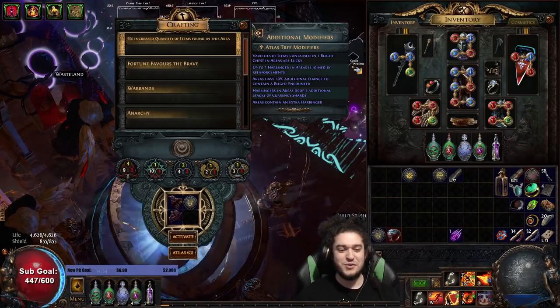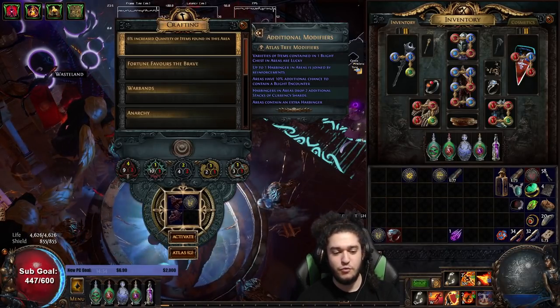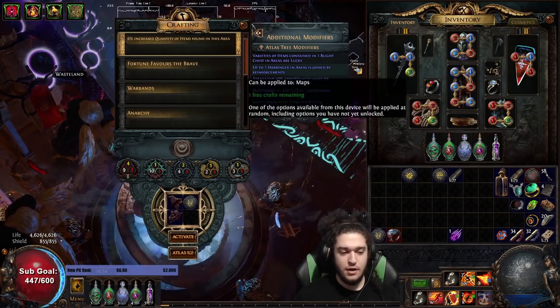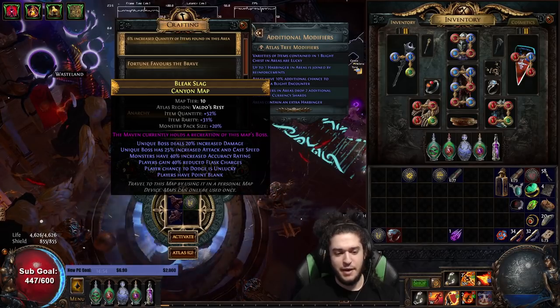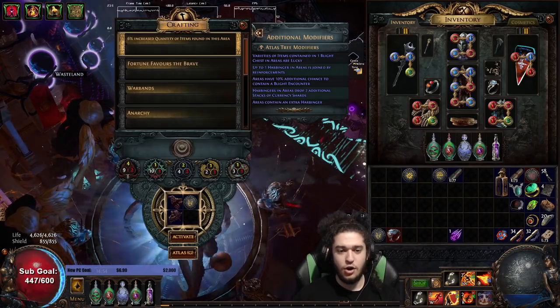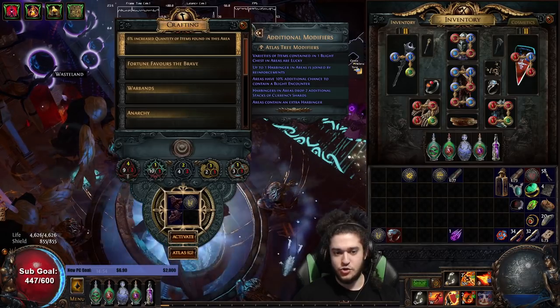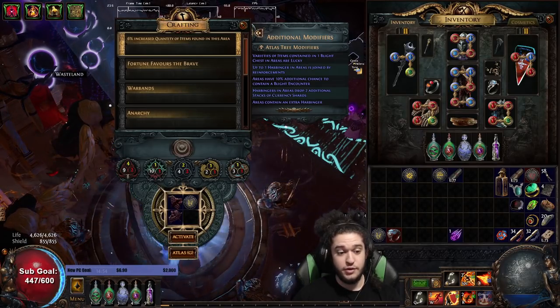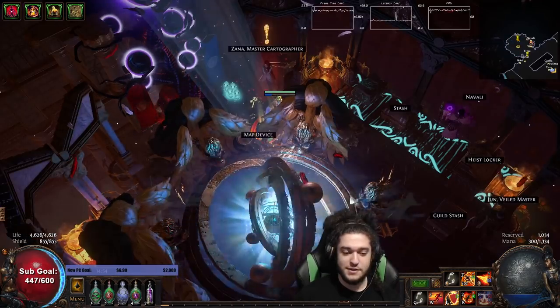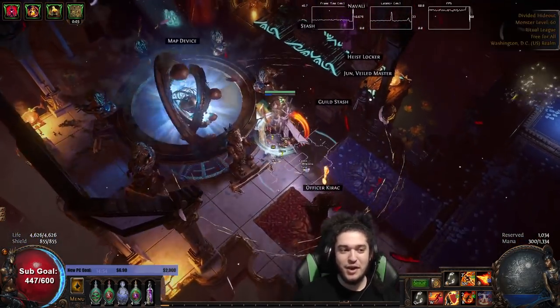Welcome everybody. Today I wanted to give you guys a day three update for the Righteous Fire Inquisitor. I'm going to show this in a T10 map mainly because there's this crazy interaction right now with the harbinger and the harbinger reinforcements. Let me go ahead and pop this in just to show you guys - it's a little crazy right now.